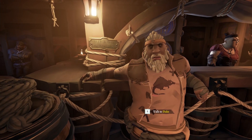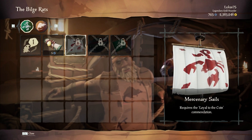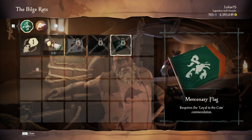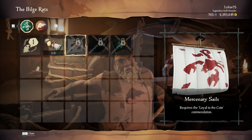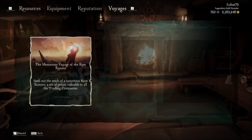Since we're starting in the tavern, let's talk to Duke. He's offering the Mercenary Voyage of the Rum Runner — seek out the stash of a notorious rum runner, prizes available to all trading companies. Looking at the mercenary cosmetics: there's white and red sails with what looks like a scorpion, and a red and green mercenary hull — I actually love that hull. I won't be using the flag much unless it's a Reaper's Mark, but the hull and sails look amazing. You have to do a mercenary voyage to unlock them.